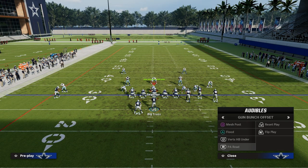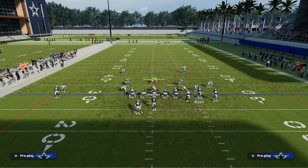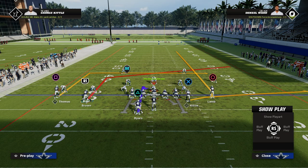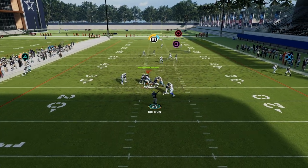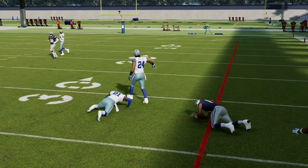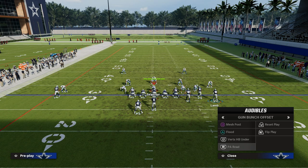Before I go, I did want to show you one other thing you can do that I think is really cool. You can actually run this concept from the play Flood — put this guy on a post, motion him across. Then what I like to do is put him on a crosser or a post, and then put the running back on the out route. And now we're in the same play — just now attacking the right side across the middle of the field.